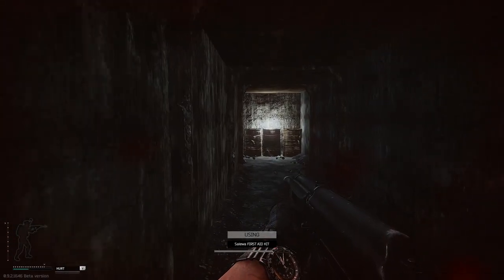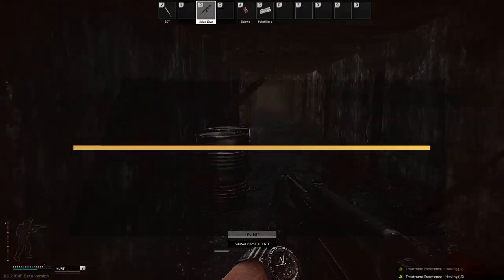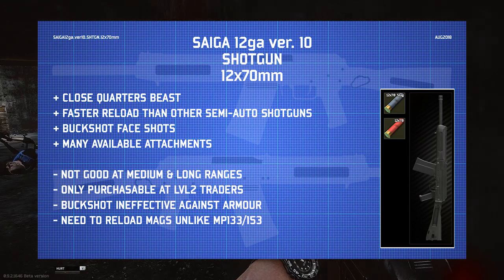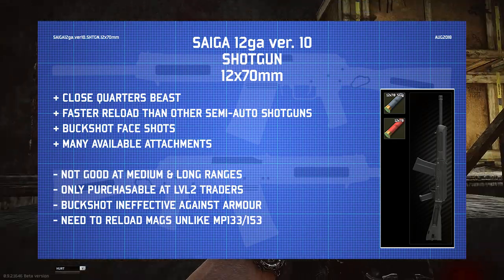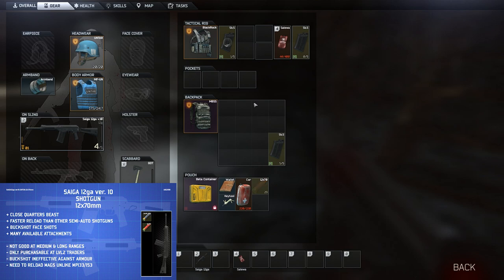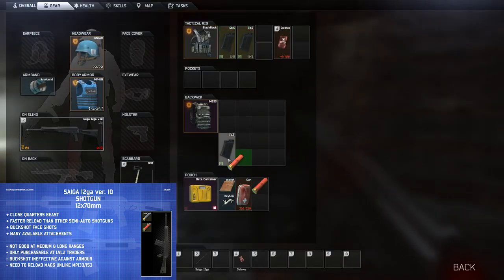Lastly in my top three: the Saiga 12 gauge. It's a semi-automatic shotgun, takes five-round magazines, and fires 12x70mm buckshot or slugs. It just demolishes in close quarters, and can even do well at short-to-medium range. The buckshot fires many pellets, and any hit to the face in this game is an instant kill, so you can get lucky with a pellet finding someone's face even at a decent range. With five rounds plus one in the chamber, you can spam it and go for the face unless they have a face shield.